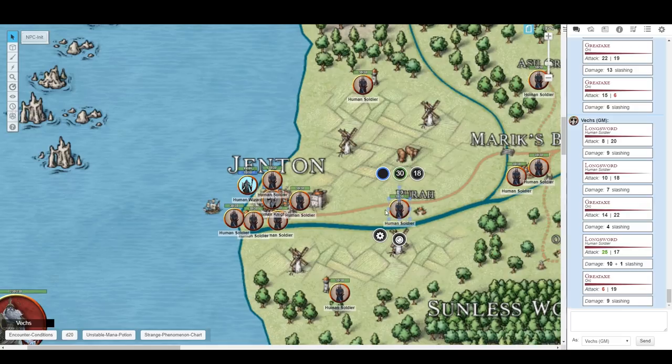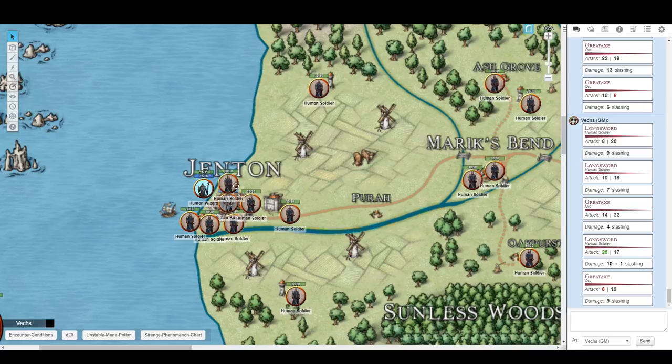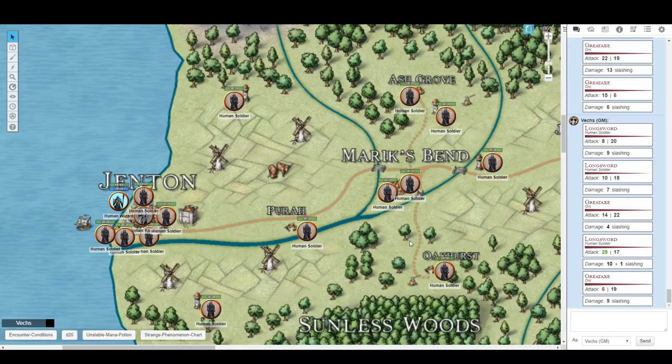For tier two: the attacker already has disadvantage on their attack roll, but additionally when defenders counterattack and hit back, they have advantage on their attack roll. That reflects that heavy defenses might have ballistas, trebuchets, catapults on top of the walls — boiling oil, moats, spikes, traps — all things that make counterattacking more deadly. To recap: tier zero is no change from a grassy field; tier one means defenders are attacked with disadvantage; tier two means the defenders also attack with advantage.